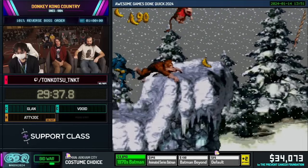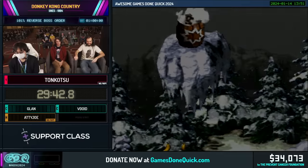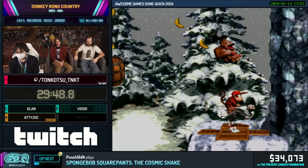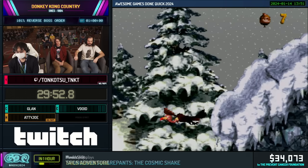Ice Age Alley — this level sucks. It is less terrible when we have Expresso, and they give us Expresso in this bonus. It's also relatively straightforward, so this stage plus the next one is going to be a good time to catch up on donations.